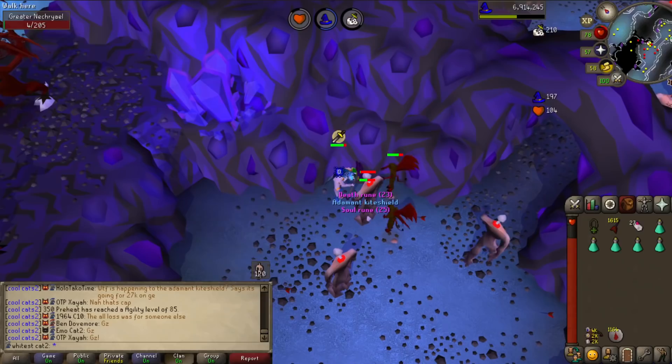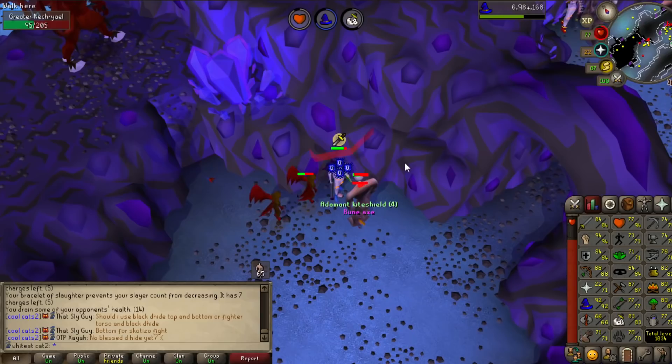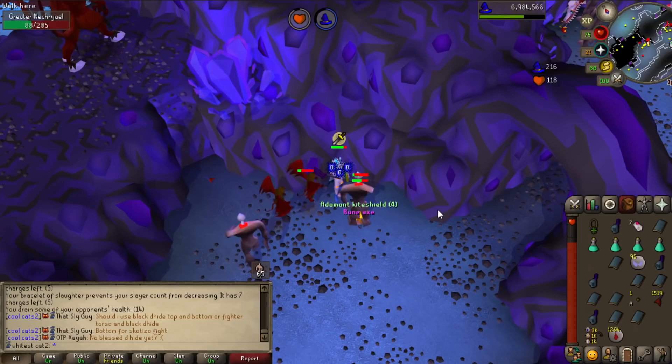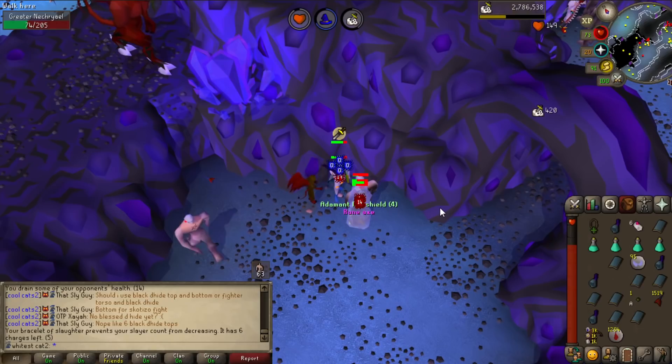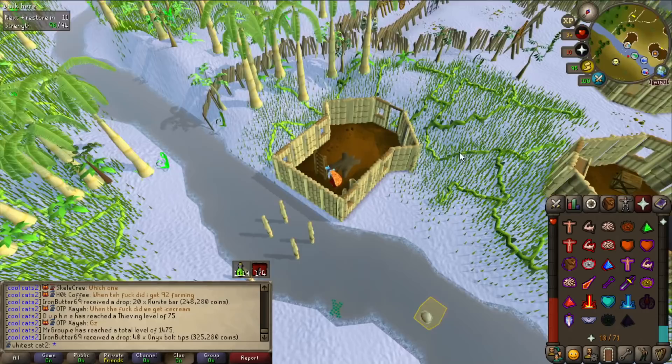Still trying to get that demonic gorilla task. Got a shield of half instead - wait, what? Why is that a kiteshield in a blue color? The GE average is 26k - who manipulated the prices? It's not 26k. I see green text on the floor and it's just four Adamant kiteshields - who made this price go up? I thought it would be more traded since it's a free-to-play item, but apparently you can still manipulate it.